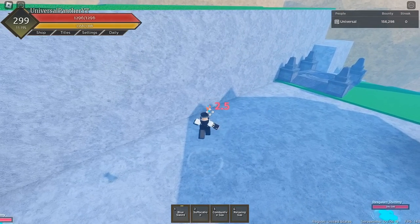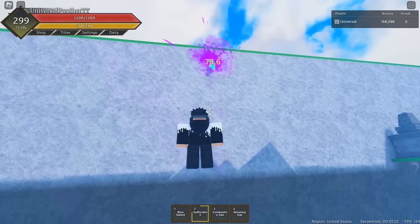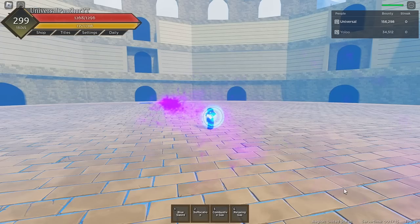Next up we have Suffocation, kind of like Smoke's second skill. You shoot a cloud of poisonous gas which is blockable. This move takes your opponent into the air then explodes, stunning them to extend your combos. At max level this move deals around 105 damage.